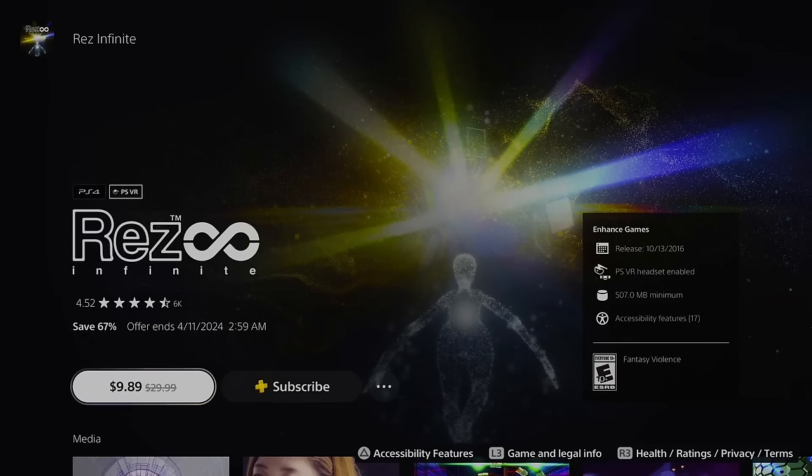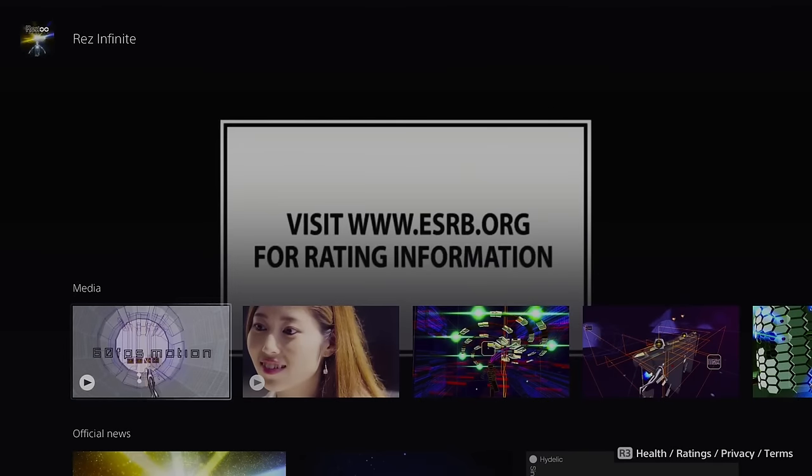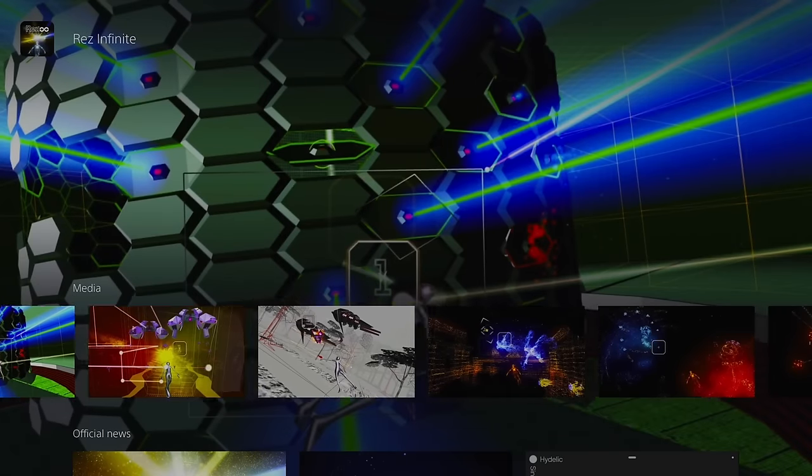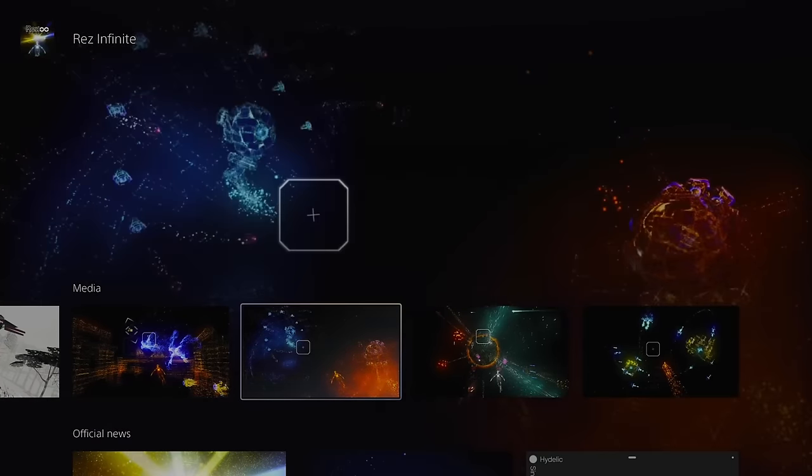Quick note: Rez Infinite has a PSVR 2 version. If you don't have PSVR 2, the regular version is $9.99, but if you want the PSVR 2 upgrades you'll need to buy the $20 version — a little bit of a weird discrepancy between the two, just a heads up.